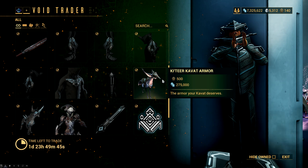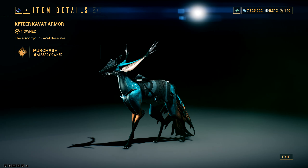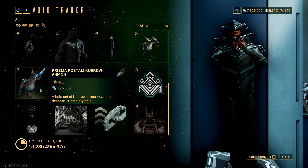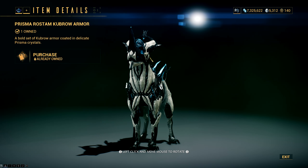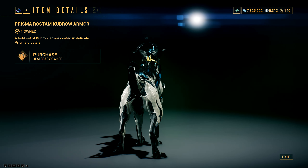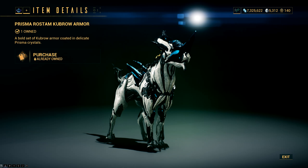Next up, we have the Katir Kavat armor — just don't, don't do this to your Kavat, please. It's animal cruelty. Look at the hat, my god. And this is followed up by the much better looking Prisma Rostam Kubrow armor. This one I like — it looks really good even with a standard Kubrow skin. But when you combine it with the new Kubrow skin you can get with Wukong Prime Access, which is the one I'm using — magnifique.